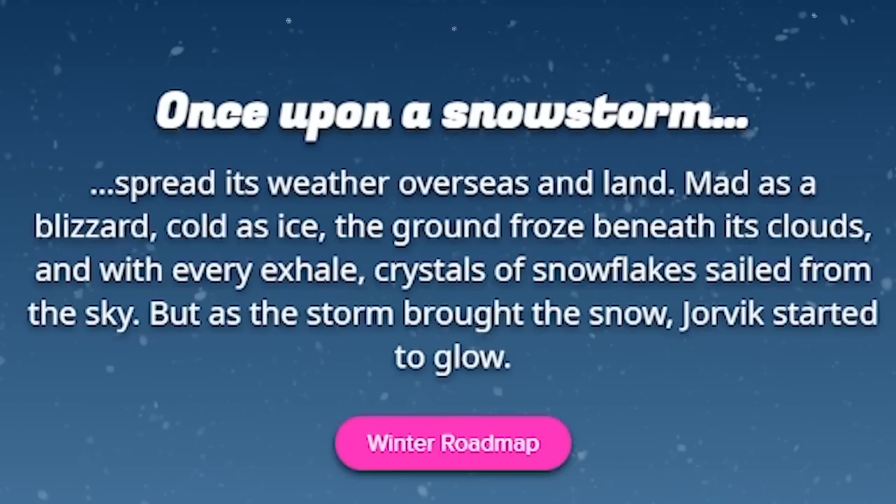Once upon a snowstorm, spreads its weather overseas and land. Mad as a blizzard, cold as ice, the ground froze beneath its clouds. And with every exhale, crystals of snowflakes sailed from the sky. But as the storm brought the snow, Jorvik started to glow.